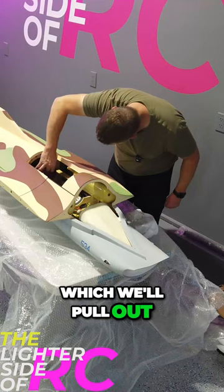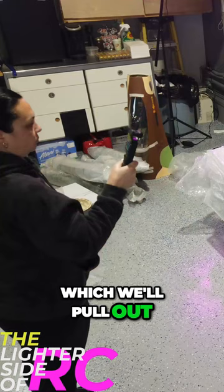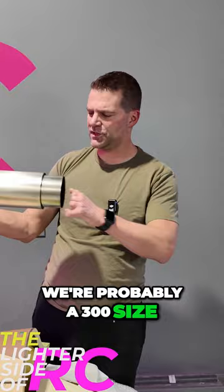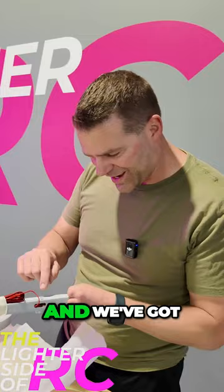Which we'll pull out — comes right through there. Actually, that's a pretty decent looking pipe. We're probably a 300 size, I think, would be reasonable. Very, very thick walled — definitely too small for a 400. And we've got a beautiful light setup top and bottom, but nice pipe.